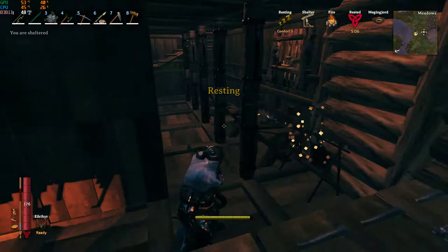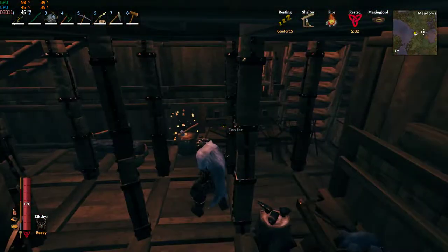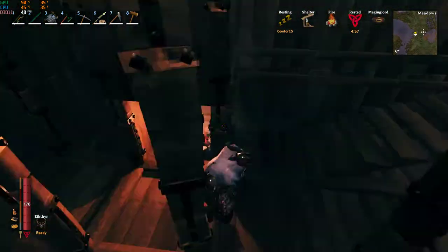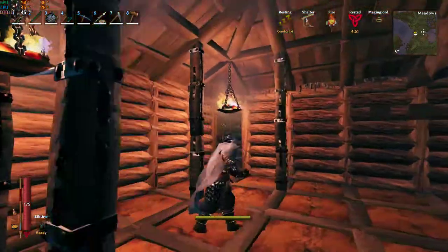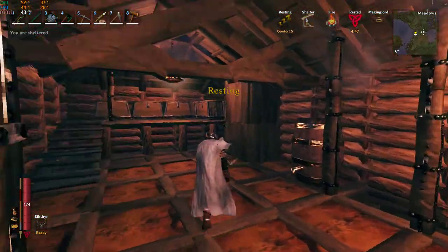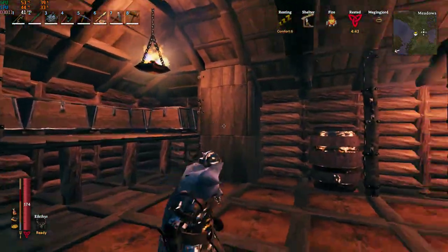Just some more storage there. This room's pretty pointless - not certainly ready to level up my workbench and my forge. Another chimney there. Got some braziers, chimney there for the braziers. Didn't bother with that one but it seems to travel across and go out. Some more storage there.